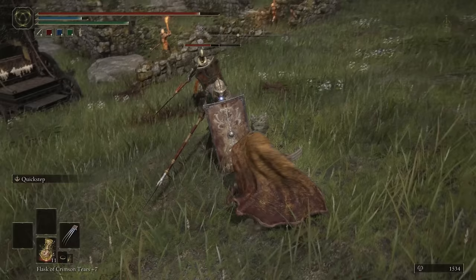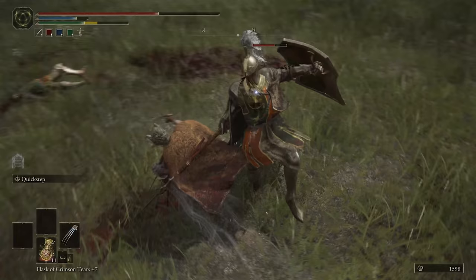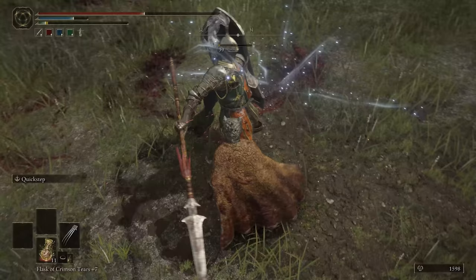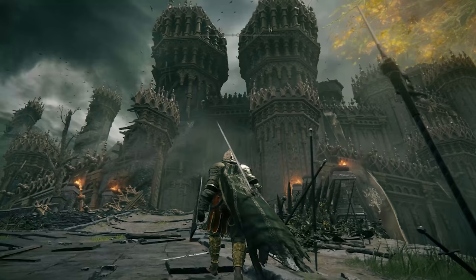The Hook Claws are a vicious little thing. They deal damage by slashing at enemies with Hook Claws attached to a grab handle. The main reason these are a cut above the rest is due to the bleed damage dealt by them. Hook Claws can be found in Stormvale Castle, near the Wine Cellar.